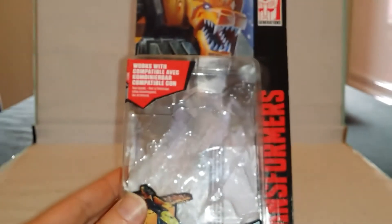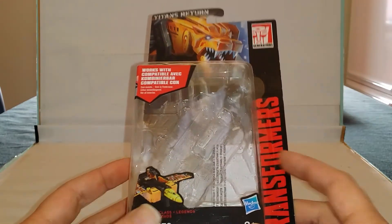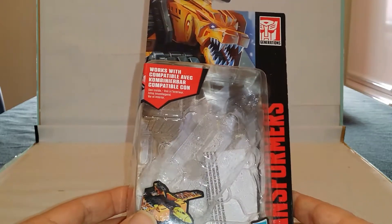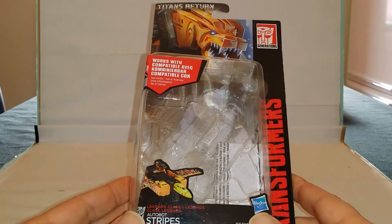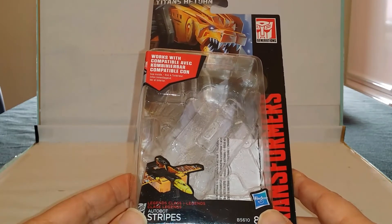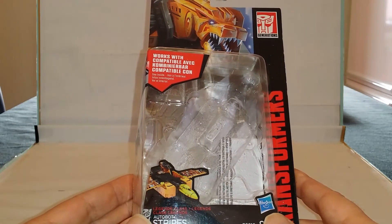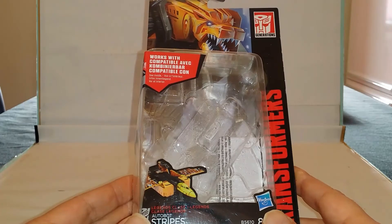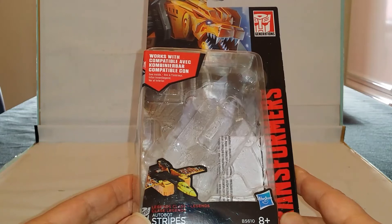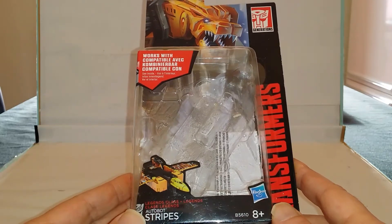Comme vous le disiez, toujours avec autant de joie mon mini-moi, je vais vous parler aujourd'hui du petit Legend Stripes. Je ne connaissais pas trop Stripes au début, je vous l'avoue. J'ai même pensé à un moment qu'il s'agissait de Steel Joe, du fait que ce soit un tigre. Mais non, Stripes est bien un membre à part de la team de Blaster. Blaster possède beaucoup d'animaux sauvages en fait, en son torse.